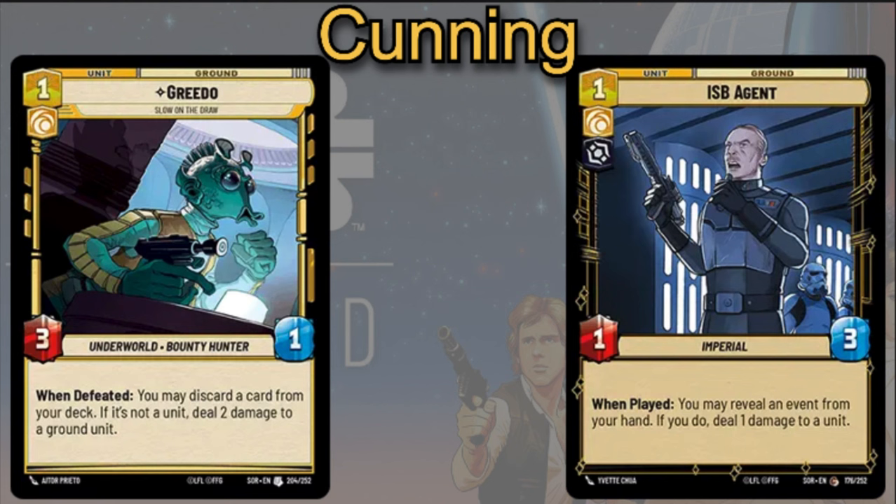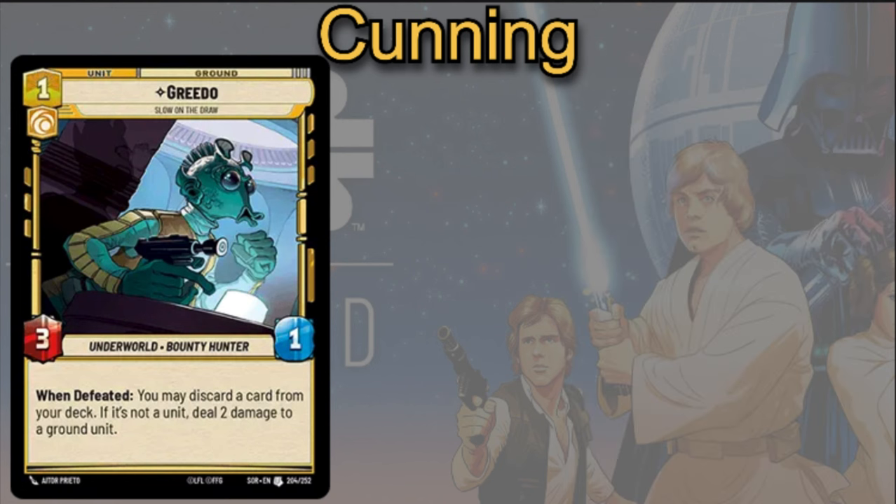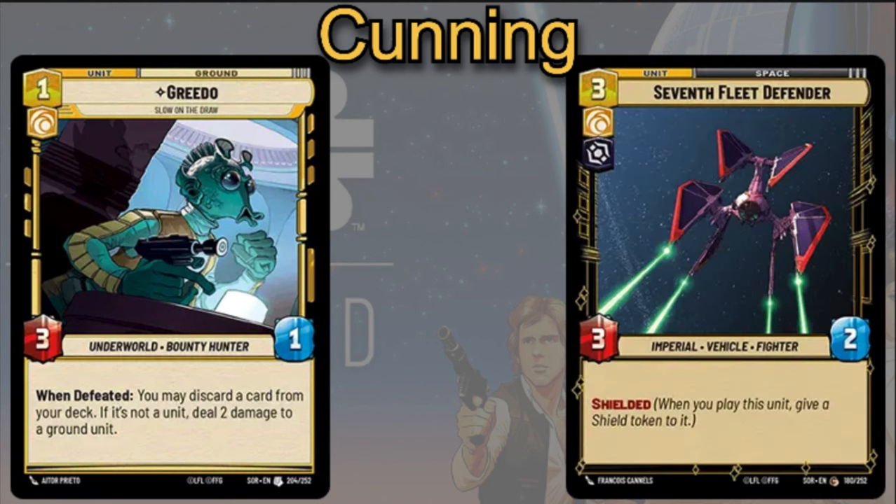Rito is a similar option — one cost, 3/1. When defeated, you may discard a card from your deck, and if it's not a unit, deal two damage to a ground unit. Obviously that's not always going to trigger, but when it does, it can allow you to do some burn damage to your opponent's units.